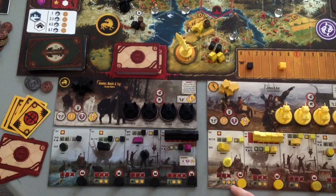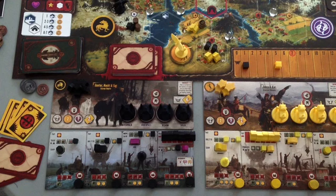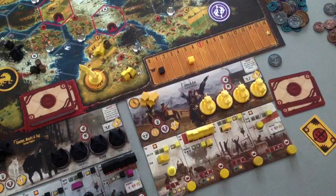On the bottom row actions, there are different coin benefits — some have none, some have one, two, or three. The Crimean player is going to upgrade. They pay three oil, but the Crimean player only has two oil. However, their special ability lets them use a combat card in place of a resource once per turn. So they spend two oil and one combat card as the cost of the upgrade.